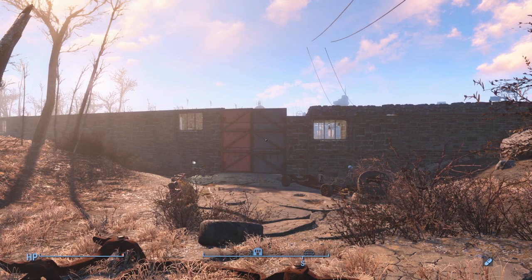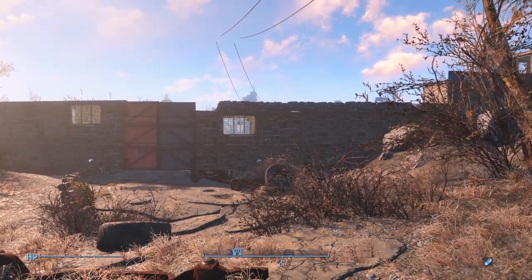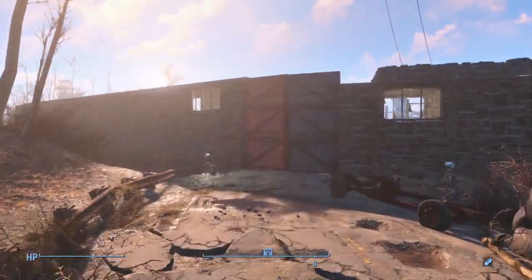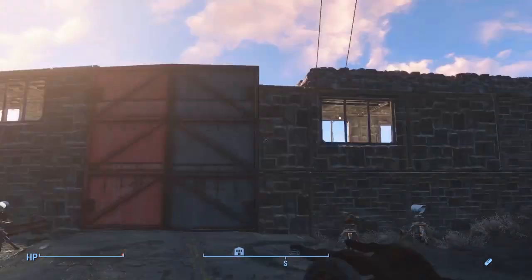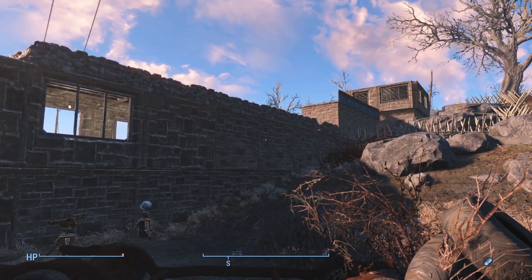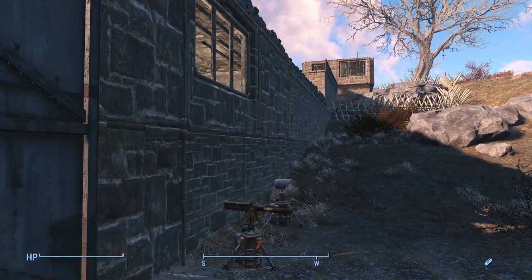Greetings Wastelanders and welcome to another settlement video. Today, as you can see from the title, we are at the Taffington Boathouse, which doesn't really look like a boathouse, but trust me, it's still there. I spent quite a bit of time on this place, going back and forth numerous times trying to figure out what to do with it. I used a mod that repaired the house and brought it back to its pre-war splendor, basically, and then went from there.